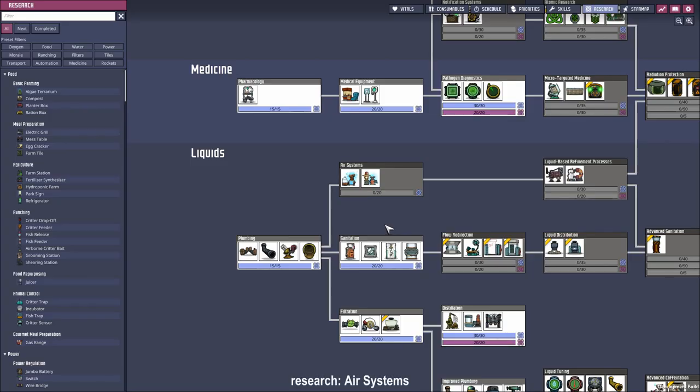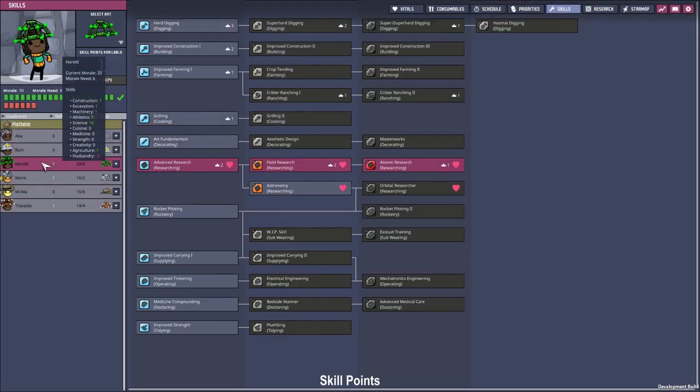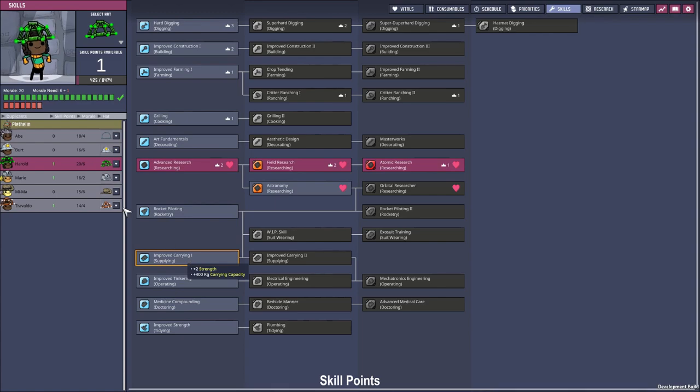How about some electrolyzer research called air systems? We got three more skill points — one for Harold, one for Marie, and one for Travaldo. Because every one of them needs to wear an exosuit somewhere in the future, we are going to put the points into improved carrying. This way they also won't take as long carrying stuff around the base.